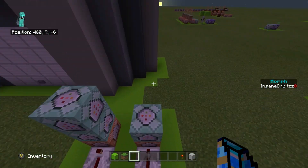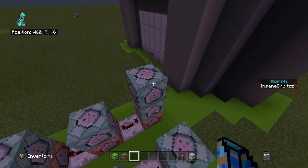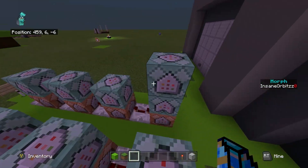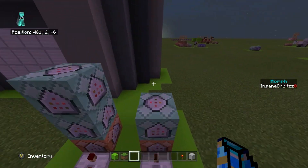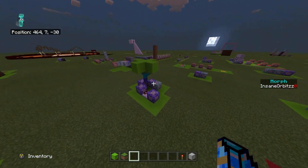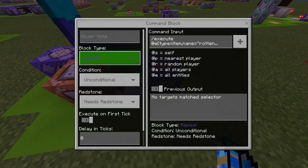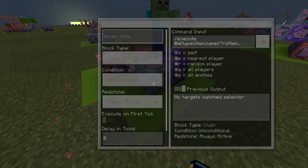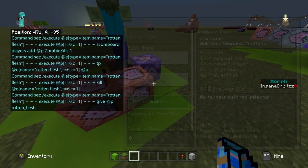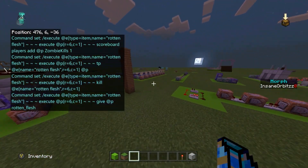I realized the other zombie kill counter is probably still going to get loads more views than this one, because at the time of making this it has over 1,000 views. However, I realized that video does work — it's just this one is a lot cleaner and it definitely works a lot better. It's actually a mob kill counter, but I'm using zombies as an example because it's easier. I'll quickly change these commands to impulse unconditional as I forgot to do that last time when I set up the commands.